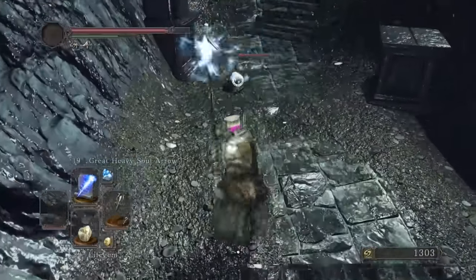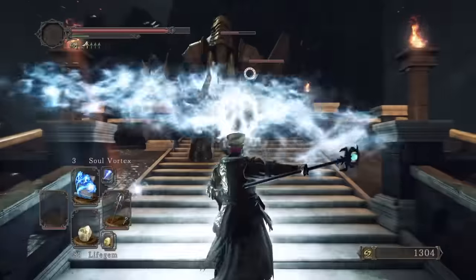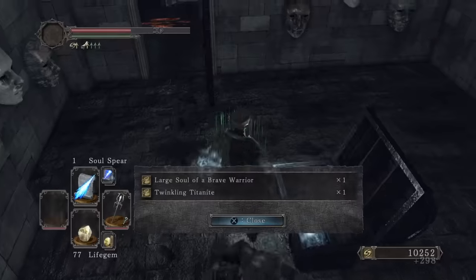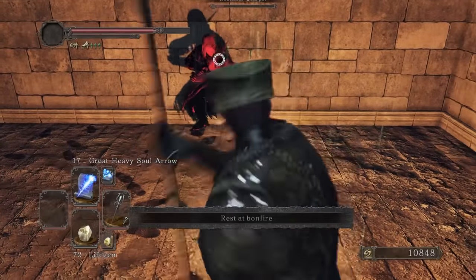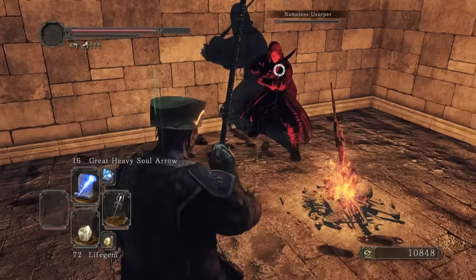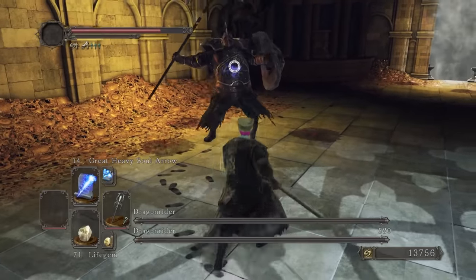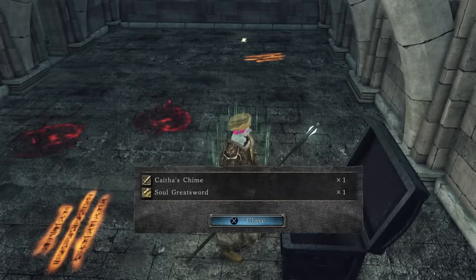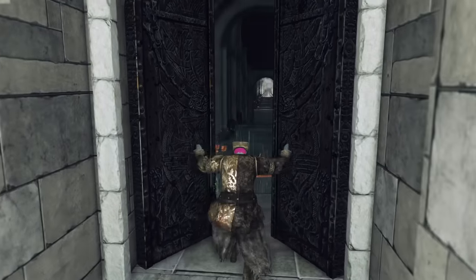Time to approach Drangleic Castle. Not surprised it's drangleic with all this rain. Soul Vortex was good for taking out the mammoth knights and we enter the castle. We can grab another Twinkling Titanite from the poison dart room, and Nameless Usurper doesn't seem to like our attacks as they just take spells to the face. Twin Dragonriders was a boss. Now we can get Soul Greatsword which I'm very excited to use.